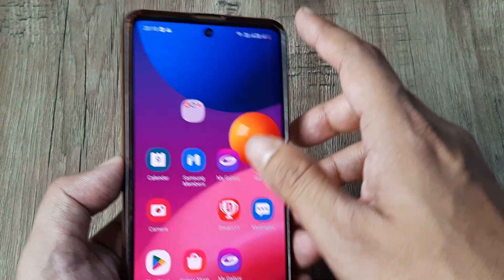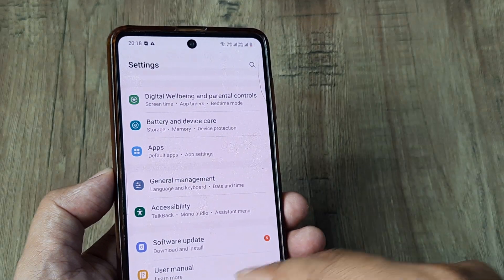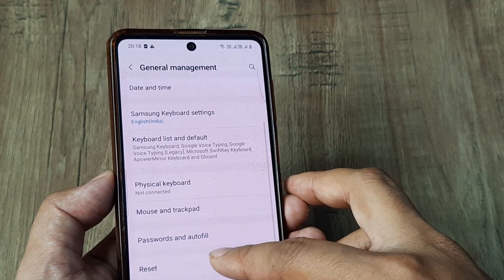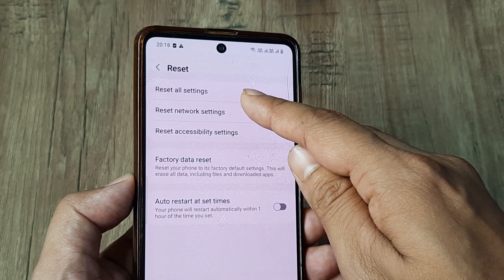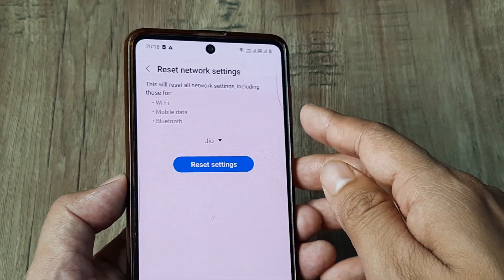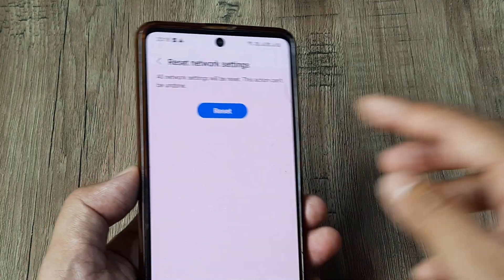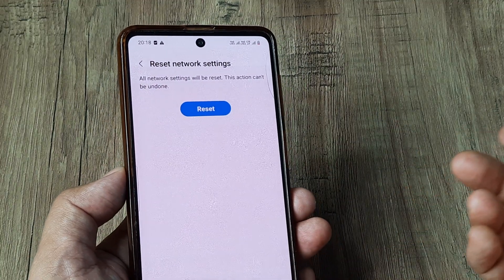One solution I recommend is resetting your network settings. Head towards your Settings panel, tap on General Management, scroll down and tap on Reset, then tap on Reset Network Settings. If you have two SIMs, you need to do it for both. Here I'm prompted for the screen pattern, and I've tapped on Reset.